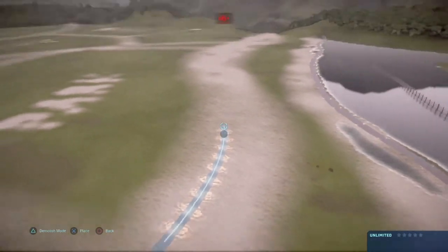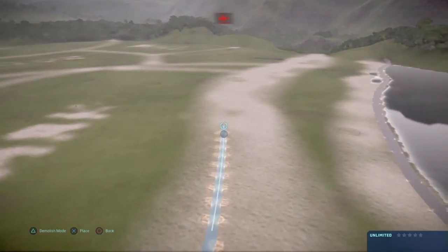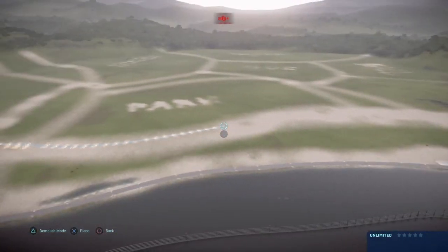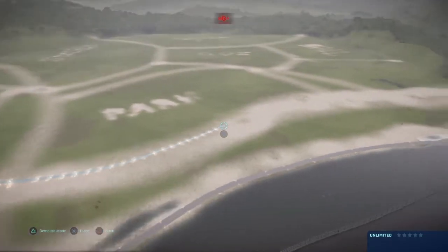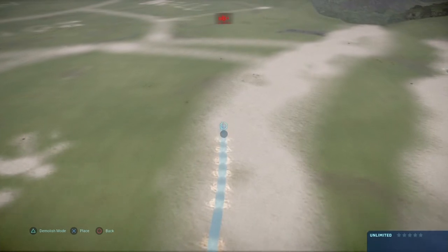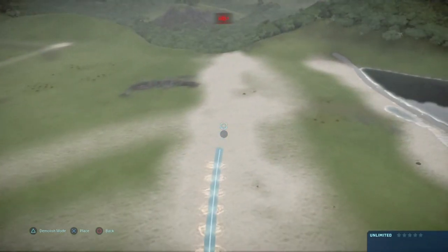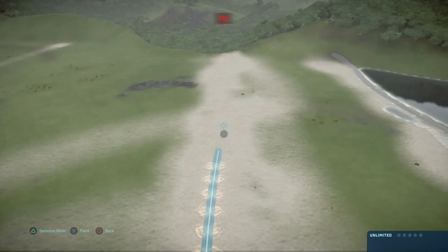We don't want it too close, because on the right side of this will be a beach. And we don't want it too far in, because it's going to be a sort of Central Park sort of thing. Though I'm not going to copy Central Park — I'm going to make it my own. Fancy path stuff, maybe a little river through it. Who knows.